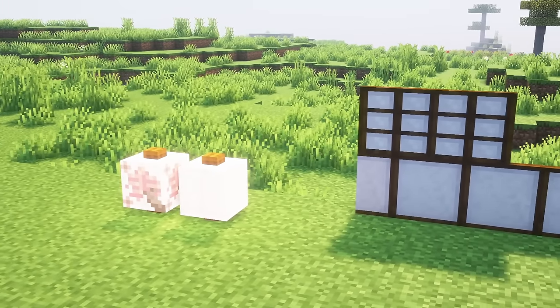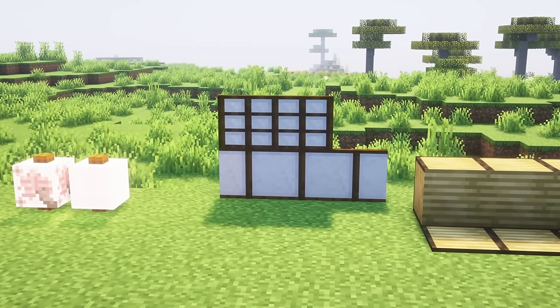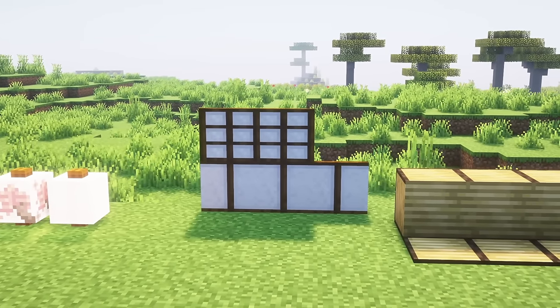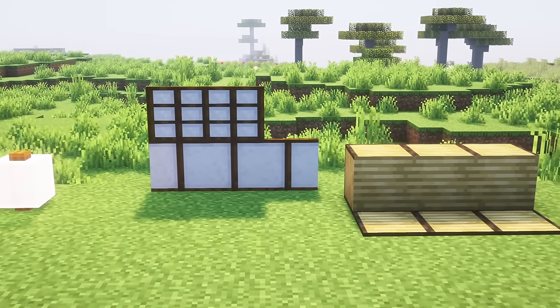Japanese style decoration can now be made with paper, bamboo and sticks. Paper walls come in 3 variants: normal, big and decorated. Paper lanterns come in normal and decorated variants. Bamboo mats are a carpet sized block crafted using bamboo and sticks, and can also be crafted into a full block sized version.